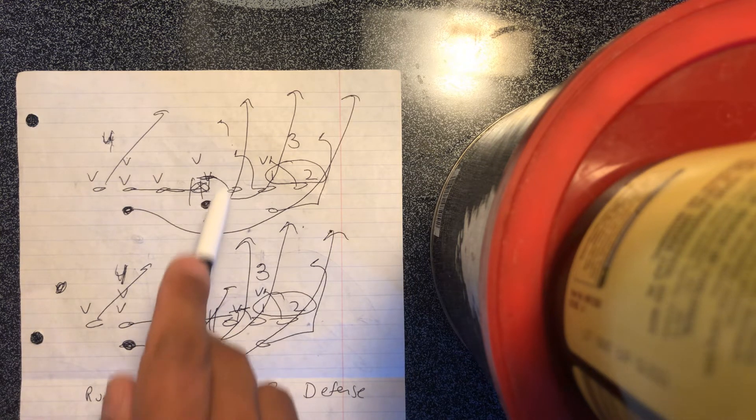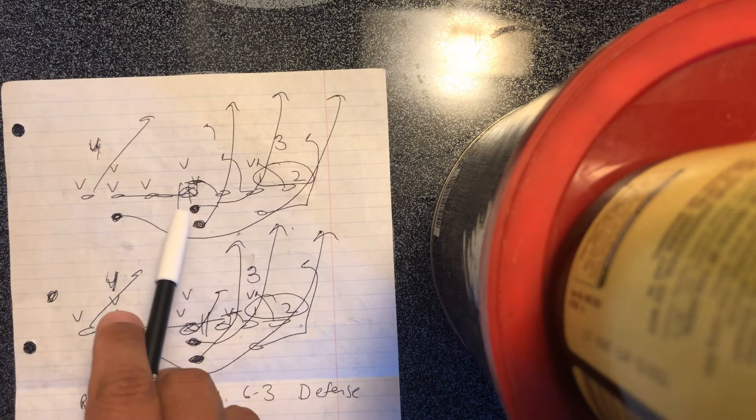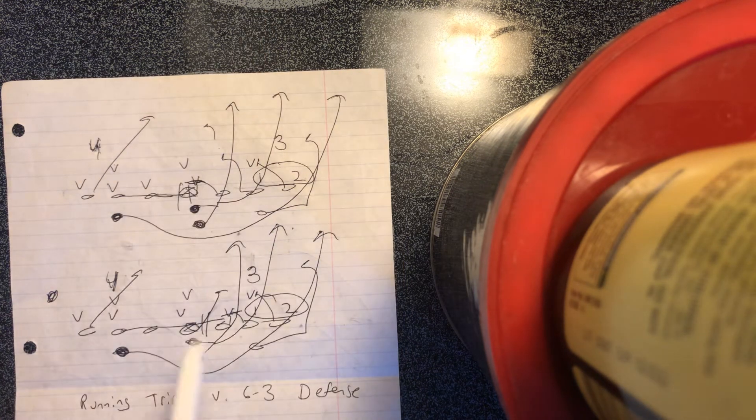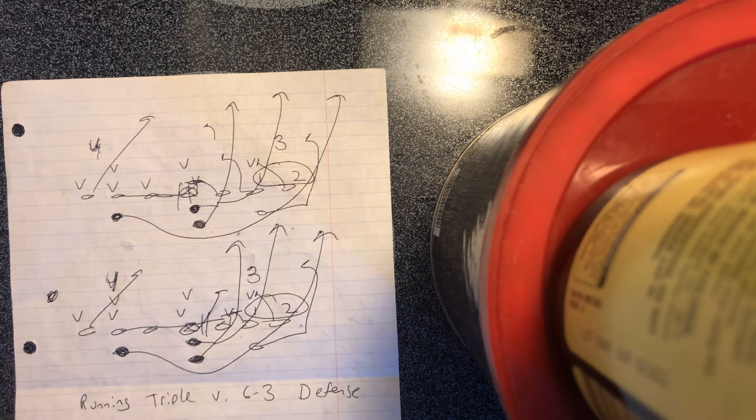The quarterback takes the snap, jumps in the gap, and points the ball. It's the B-back's ball, and if number one cancels the B-back, the quarterback replaces and scores. If number two takes the quarterback, he hits the brakes and flicks the ball — and they are screwed because the A-back already has leverage on the run support and there's nobody left. They run out of players. But people still do this.